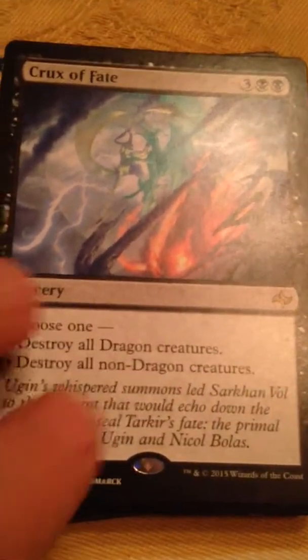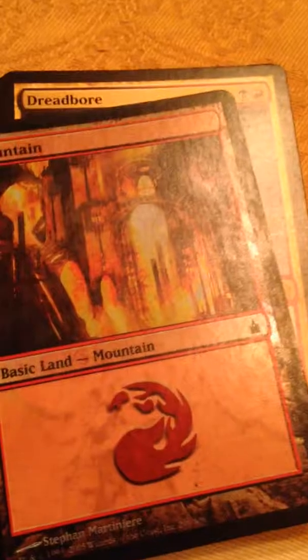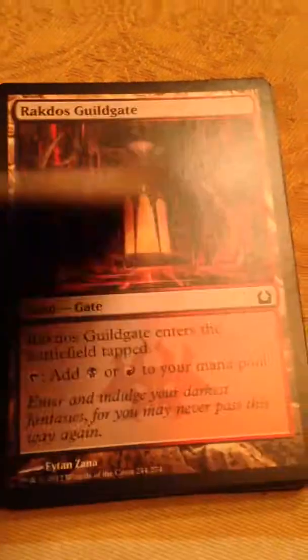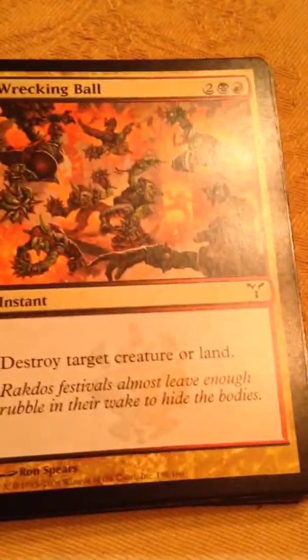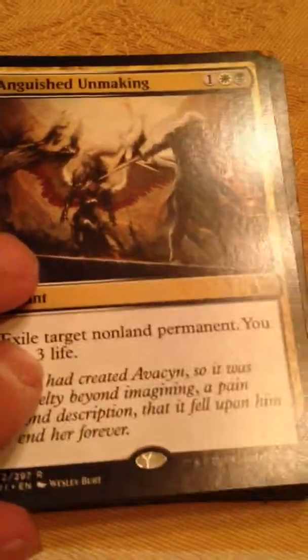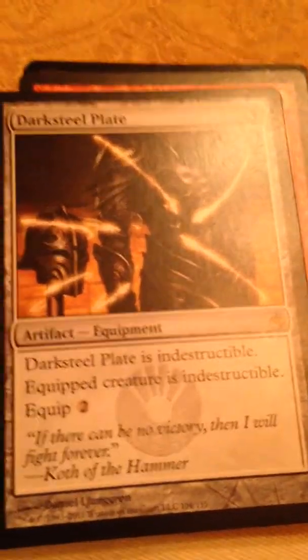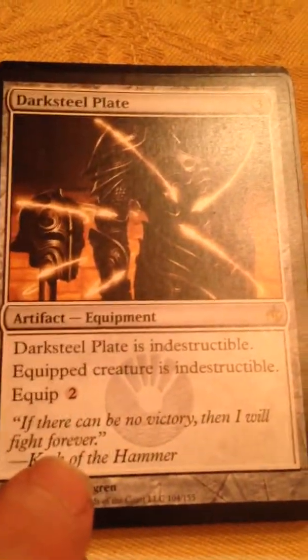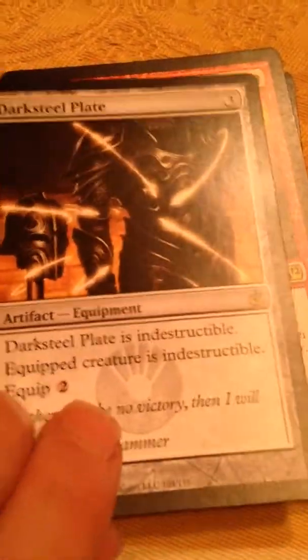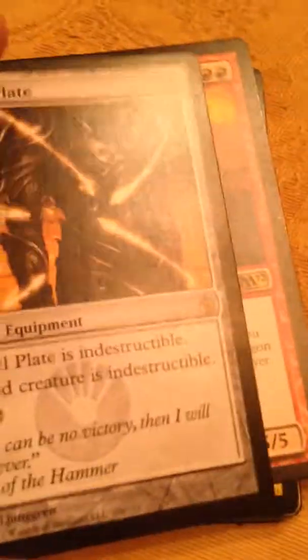Crux of Fate — good creature wipe — Dreadbore — good creature kill — Rakdos Guildgate, Wrecking Ball, Anguished Unmaking, Darksteel Ingot, Darksteel Plate — an awesome card. Some people think this one's kinda cheap, but it's awesome.